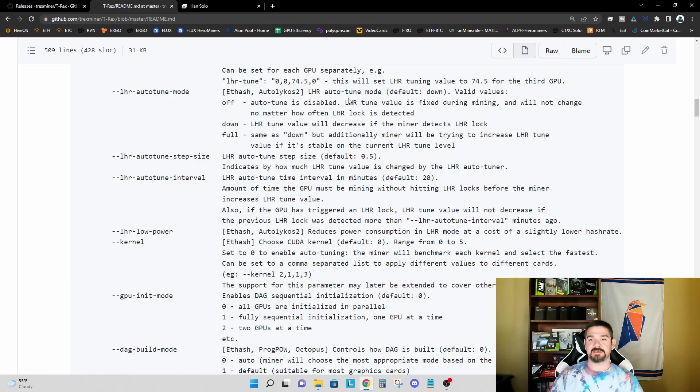The default is now 'down' — it used to be 'full'. The way that the 'full' LHR autotune mode worked is the same as 'down', but additionally the miner will try to increase the LHR tune value if it's stable on the current LHR tune level. The value of 'down' means the LHR tune value will decrease if the miner detects an LHR lock.